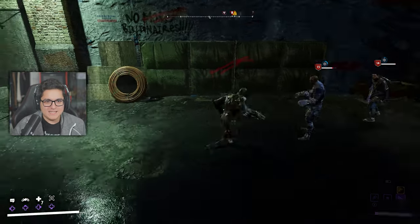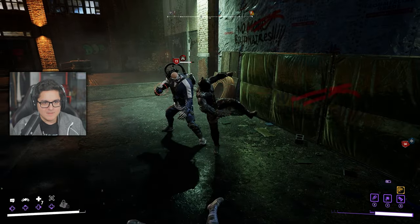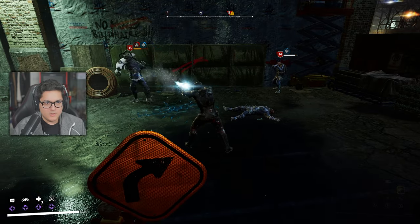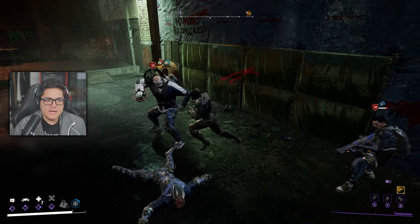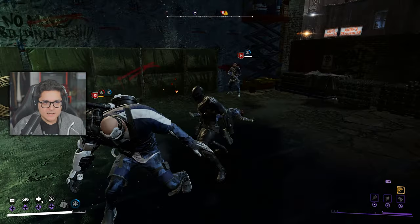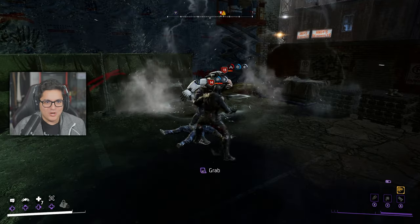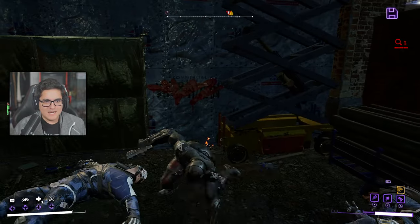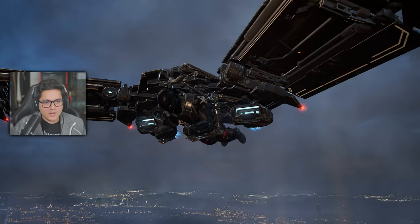Let's destroy this guy. Let me do the two-fist reload. And we're going to unload. Oh, perfect dodge, just like that. Do I have the attaching-the-bomb ability? I sure do — let's do one of those. And then I'm going to take you down. The camera got a little messed up there for a second but we made it work.